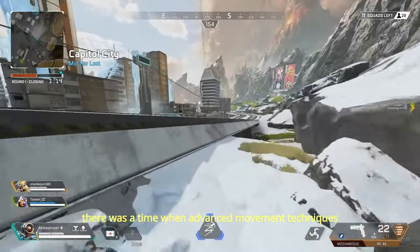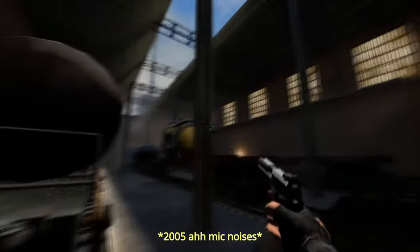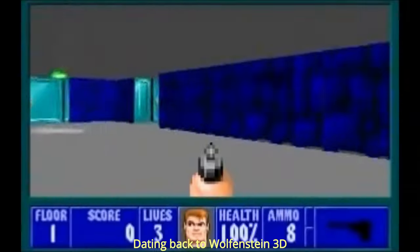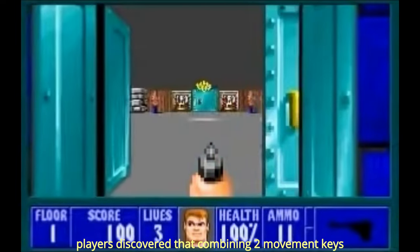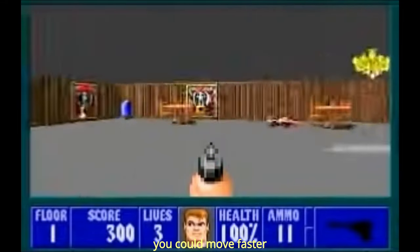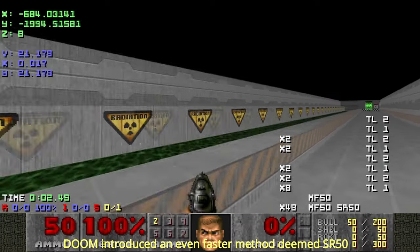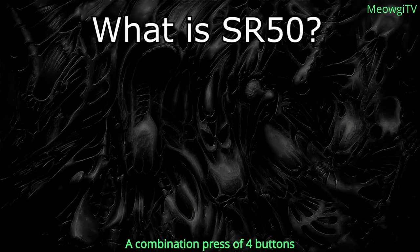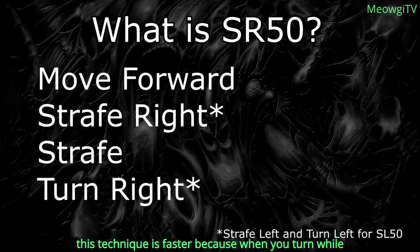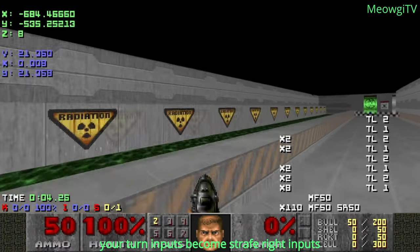There was a time when advanced movement techniques were called exploits. Dating back to Wolfenstein 3D, players discovered that combining two movement keys and looking diagonally, you could move faster. In speedrunning terms, it became known as SR40. Doom introduced an even faster method deemed SR50 — the combination press of four buttons. This technique is faster because when you turn while having the strafe modifier pressed, your turn inputs become strafe right inputs, at the expense of not being able to turn around.